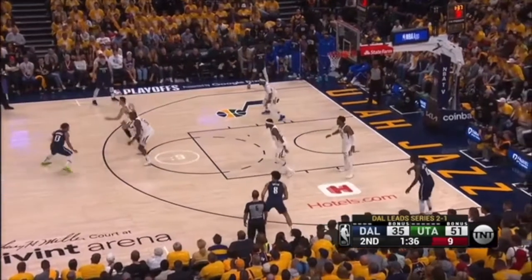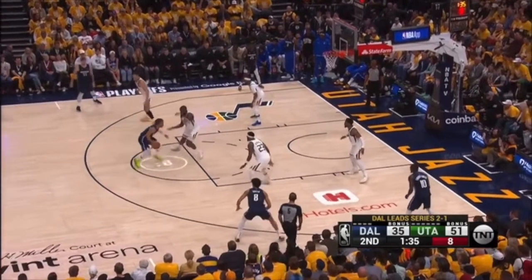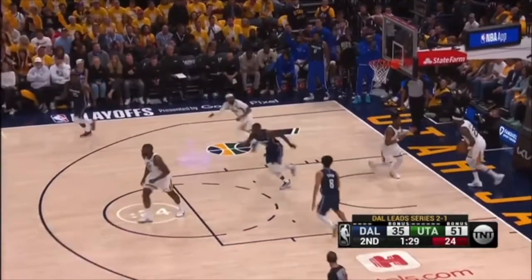This is terrible defense. You don't guard with your back to the sideline — open up, back to the baseline. This player needs to get up and send this player here — there's no place to go. Stunt without moving your feet, easy recovery. But there's no gap help whatsoever. This player's just going to put Eric Pascall on skates — Jalen Brunson is — and it's an easy two.